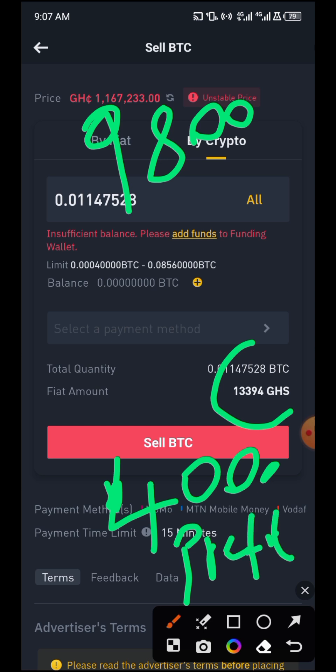That means we make a profit of close to 4,000 Ghana cedis. This is an unlimited crypto arbitrage opportunity. Arbitrage simply means buying cryptocurrency from one exchange at a certain price and then sending it to another exchange at a higher price to make profit.